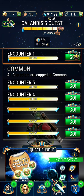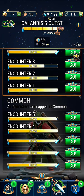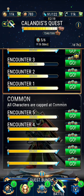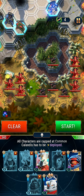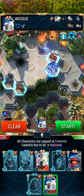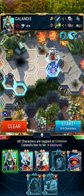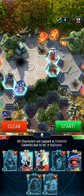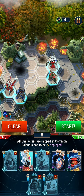So we skip encounter number three and go ahead to encounter number four. We are about to use some different characters here. We're going to use Inchus, Calandis, Certus, and Eitana. This is the build which you should play.